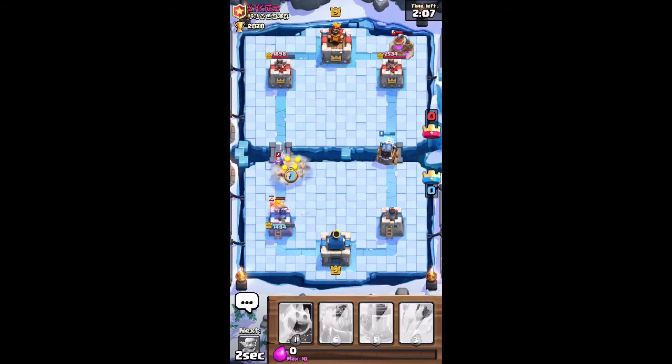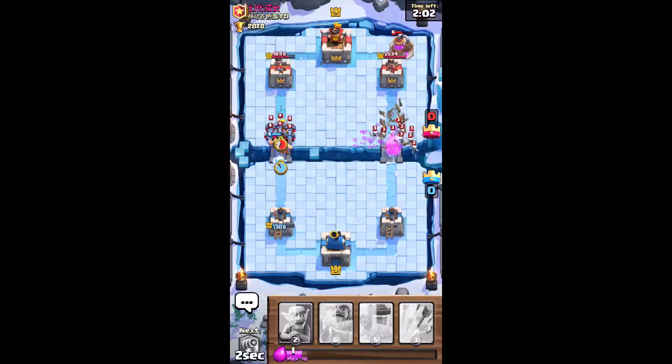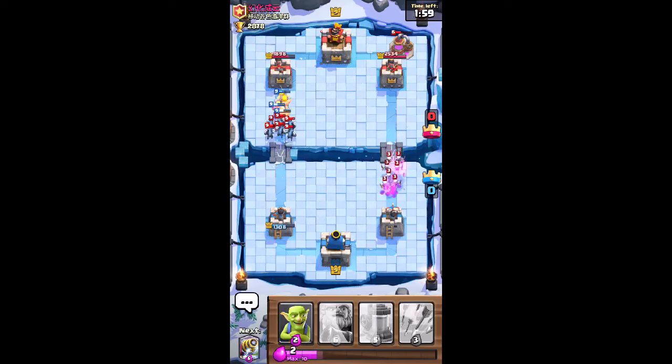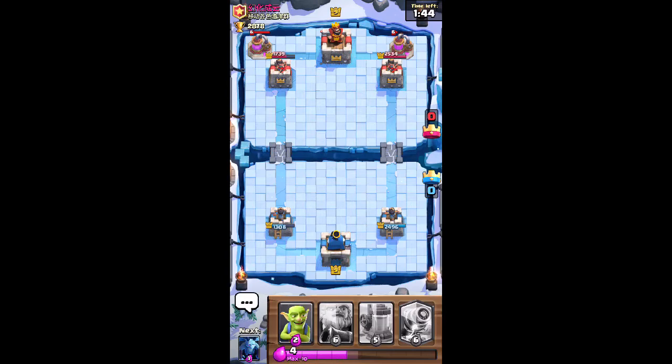My tower's in big trouble — I'm going to let my sparky go down. It was a good elixir trade though. I was off to a very bad starting hand — not making excuses, but I had my royal giant, then ice spirits and goblins. It was just a rough start. No elixir pump either.